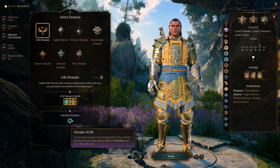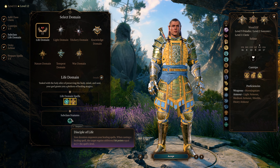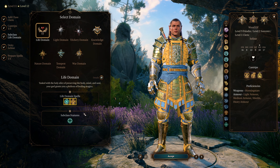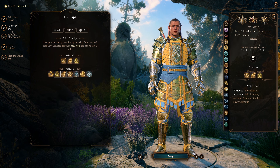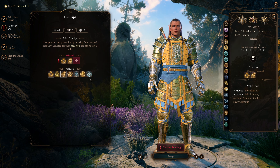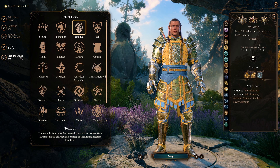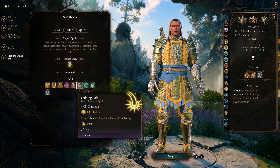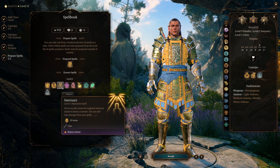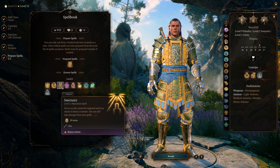The second reason is we get disciple of life — every time we use warden of vitality we will heal for an additional 5 hit points. For cantrips I recommend going with thaumaturgy, and you could also go for guidance and produce flame. For the deity you can do whatever you want — I go for tempest. The main prepared spell here will be sanctuary, which is only a bonus action and lets us basically protect an ally from any harm.